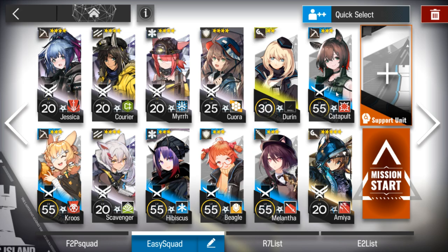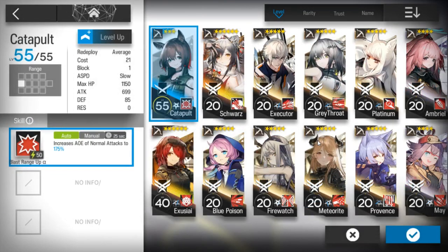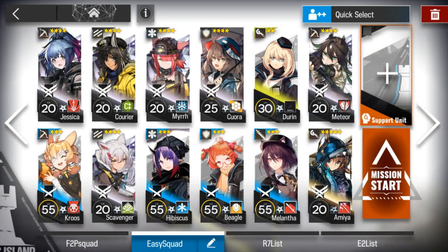You'll need an AoE sniper, or not — if you have another sniper, it's better. So instead of an AoE one, let's take another sniper like Meteor. And a guard with good statistics.